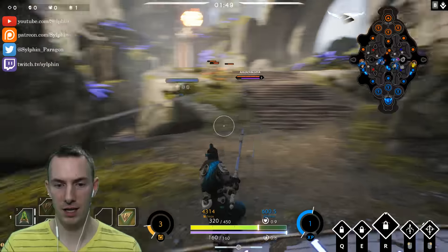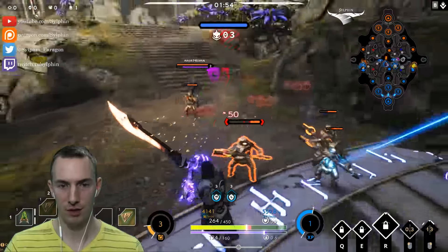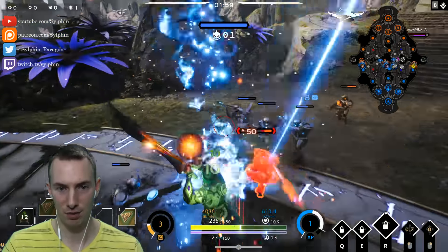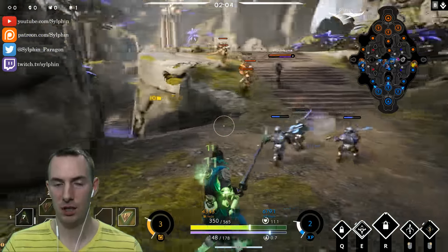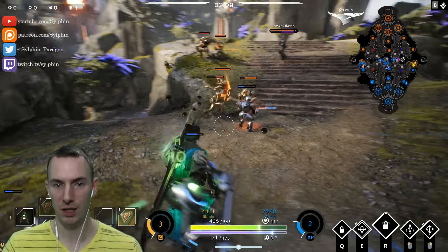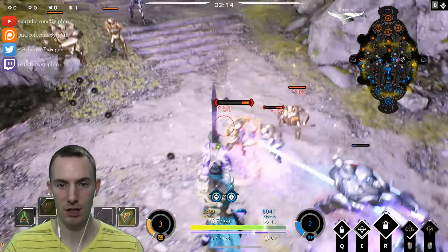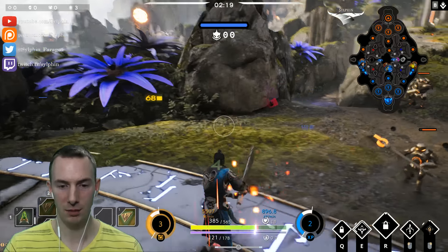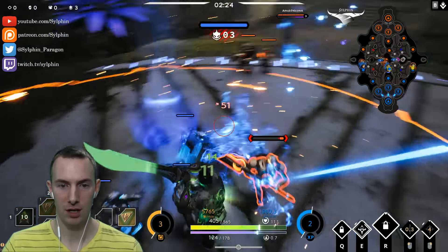Here in this right lane, we are going up against Bellica and it's going to be rough. We're going to try our best to stay alive here, make some stuff happen, but it's going to be pretty darn tough. I've chosen to go for my right click, which gives us a little bit of a shield. Light of the Heavens gives us a barrier and shield when we use it, which should help us mitigate just a little bit of damage before we get pushed too much in this lane.